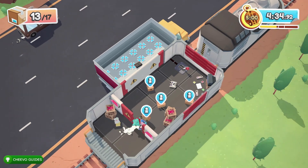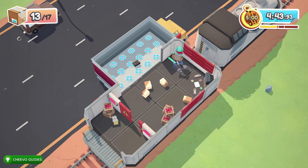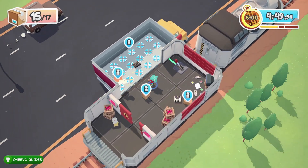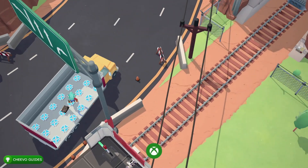After the log section we're going to end up in the furthest section of this train. This is where we have to complete the video game collection bonus objective. You can just set down the white console next to the TV and that's going to accomplish that bonus objective. Make sure that you don't throw it in the truck — the whole point is to leave it next to all the other video game stuff. Other than that, just throw everything else in the truck.